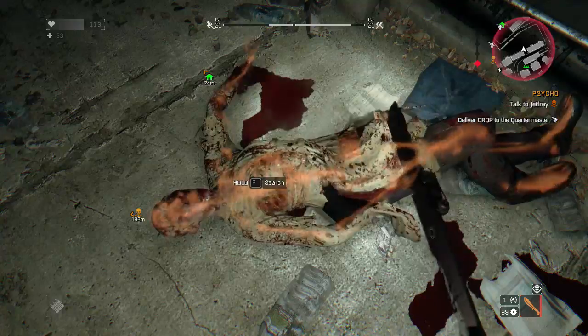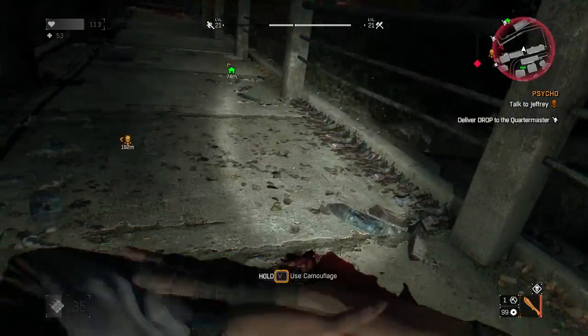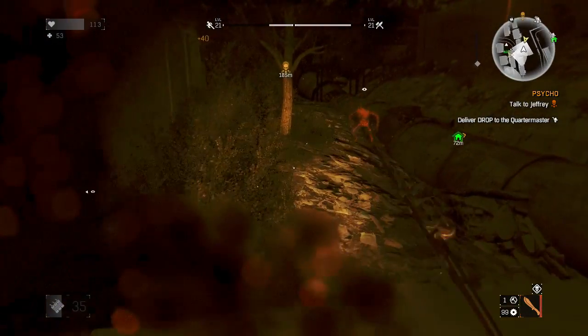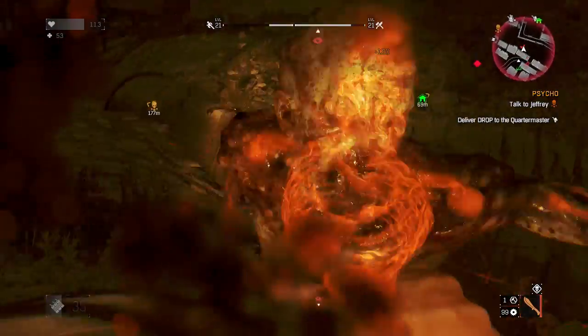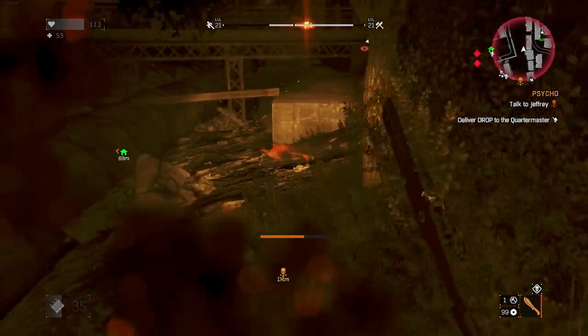I reapply camouflage again. When the camouflage is running low, the blood splatter and stuff on the screen kind of disappears, but slashing zombies also gives blood splatter to the screen, which is kind of confusing. Another guy dead.